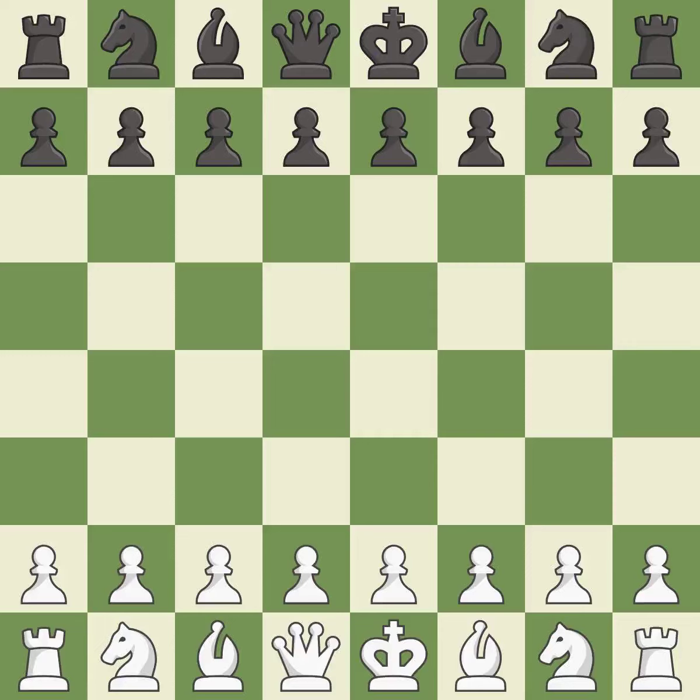French Defense, Winawer variation. The opening moves are 4.BD3 DxE4 5.BxE4 NF6.